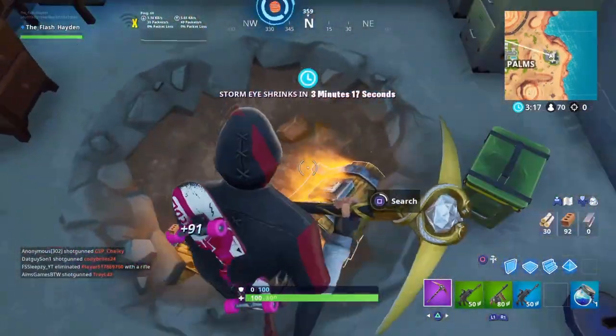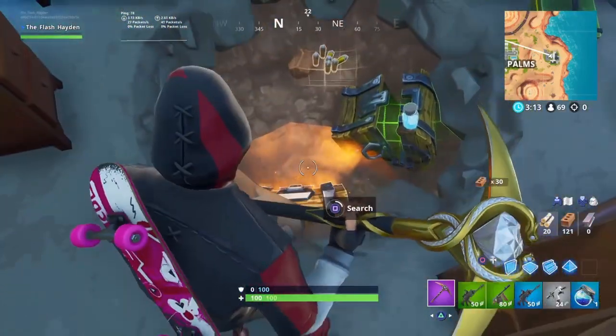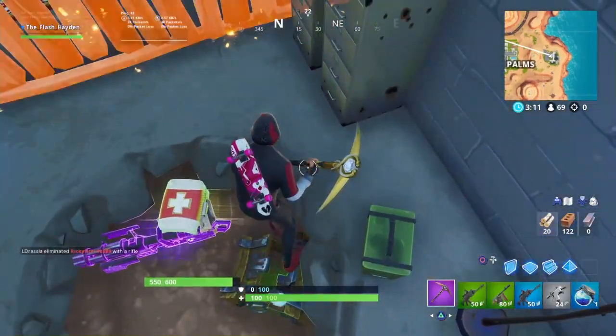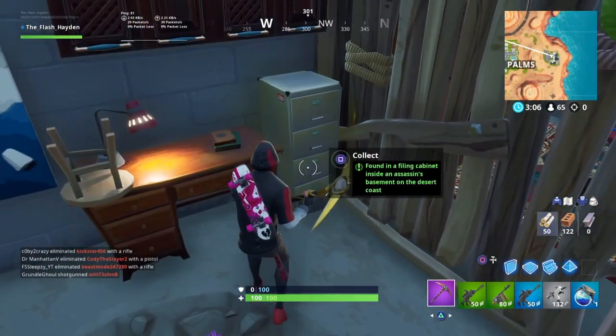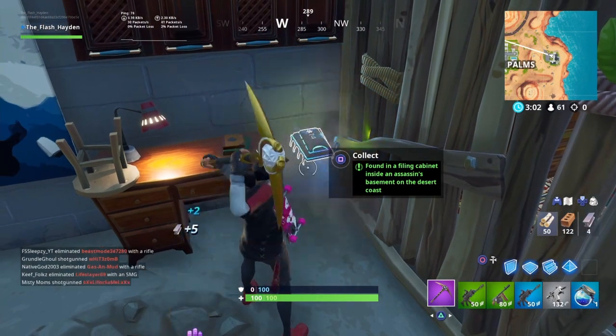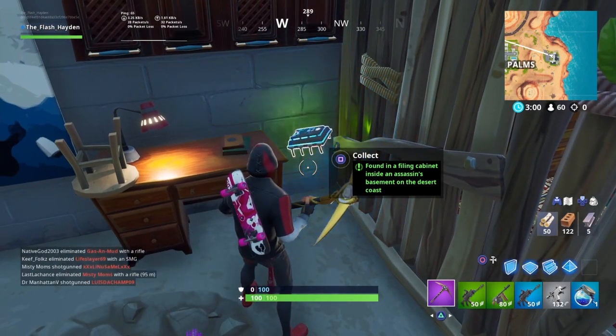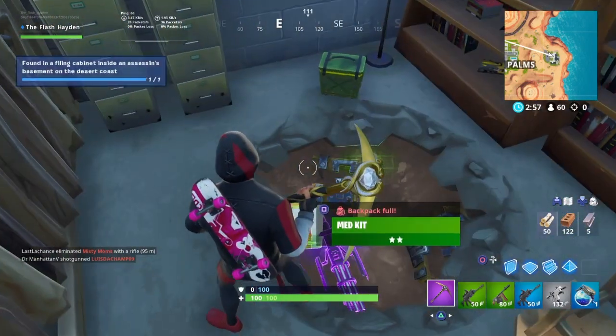For the first one, you've got to go to John Wick's house at the edge of Paradise. If you look at Paradise on the map, it's to the right of it. It's in the filing cabinet — it's number 74. The other one is number 79, found in a filing cabinet inside an assassin's basement on the desert coast.